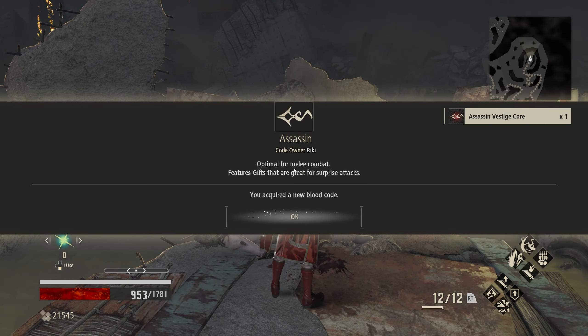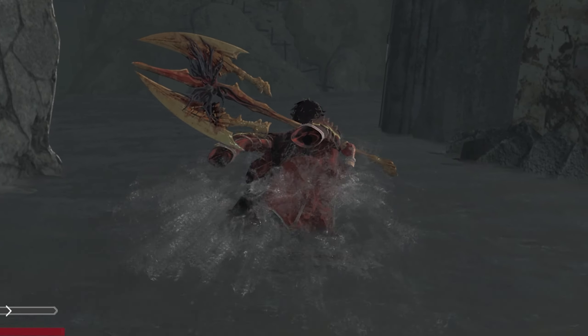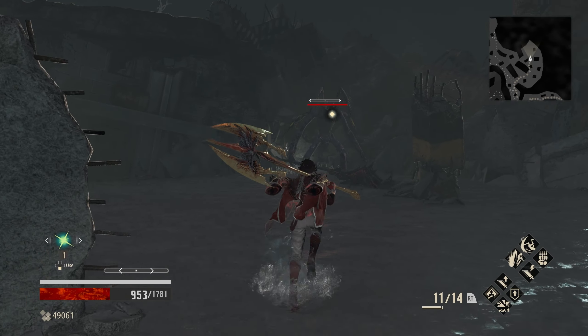He almost got me but he didn't. I now have no heals left, but I can get this vestige — please no invasion. Got the assassin blood code; that could actually be kind of interesting to use. There's a chest here — a new blood veil, but it's not much better than what I have. I'm in some new territory with low health and no heals. I'm venomed and I don't have a chance to get it off — I may die here.